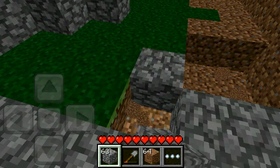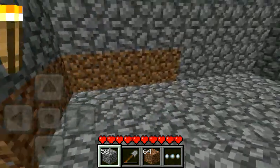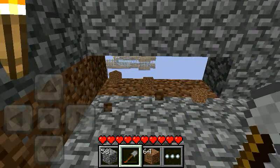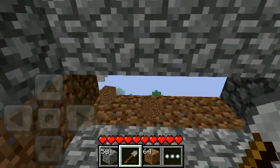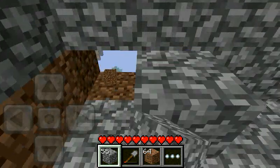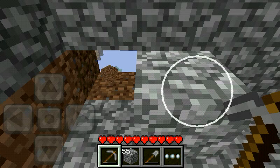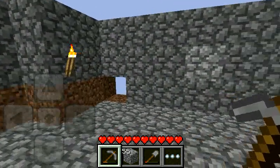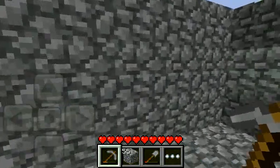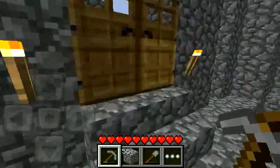I think I'm short on cobblestone, so once we run out we're gonna go mining. Wow, what a view from up here — that's awesome! Since the view is very nice, I think I'm gonna make a window with glass panes. So we're gonna stop work for a while and go get some sand.